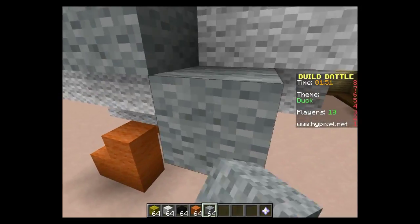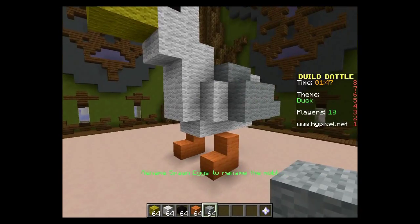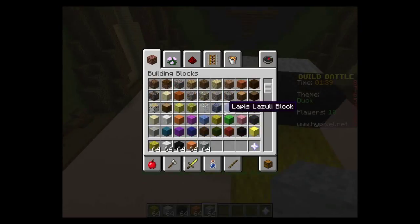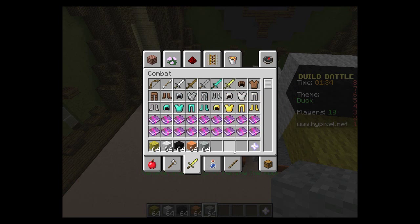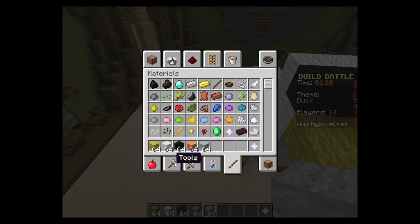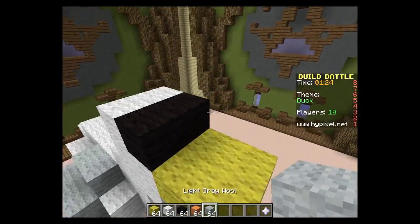We're just gonna keep going. He looks okay — I mean, seriously it's okay. Do we have any yellow stairs? Just looking at the new 1.9 snapshot, there are shields and everything, so that's gonna be cool when it comes out.